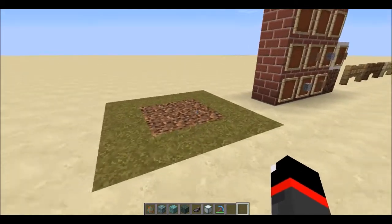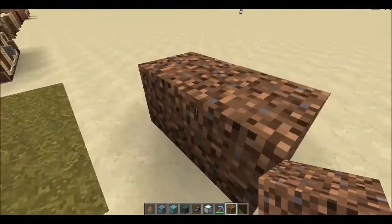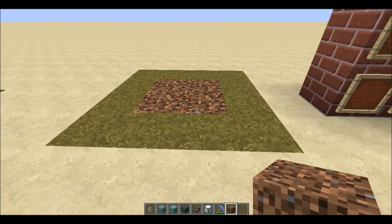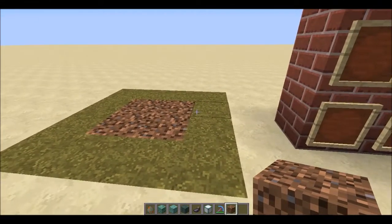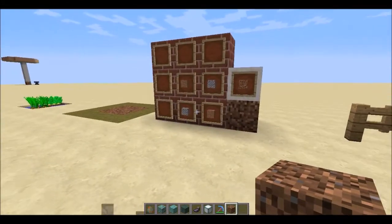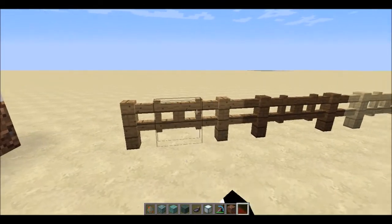There's a new block called coarse dirt. Grass will never grow on it, which I'm still trying to find a use for. You can craft it with gravel and dirt in a specific pattern.